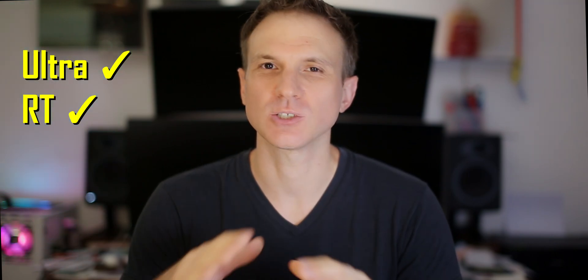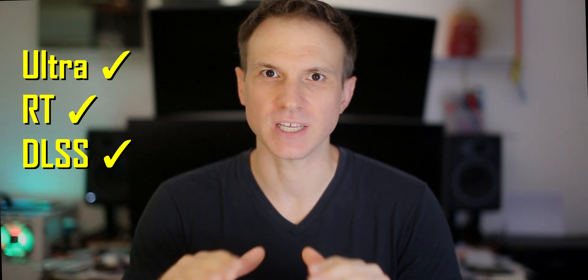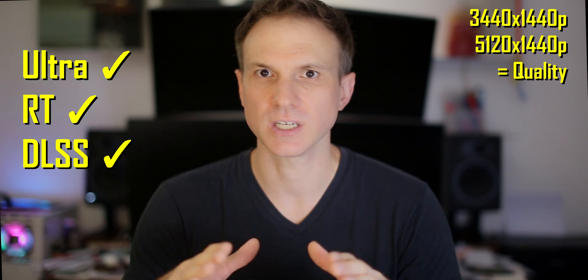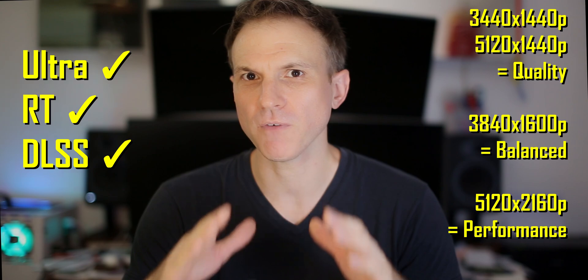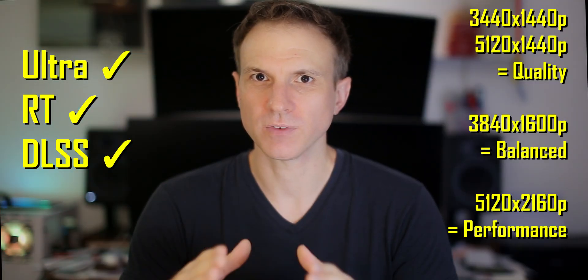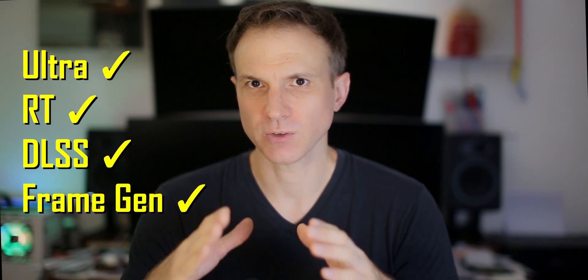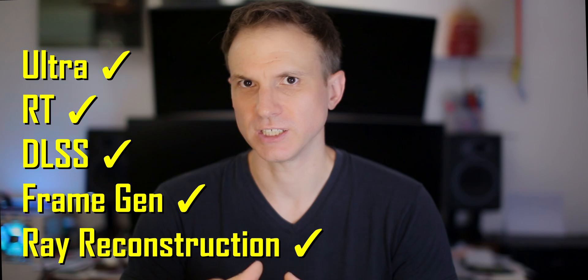So how are we going to do it? First we're going to set everything to ultra and turn on ray tracing, so we're working from the highest levels of visual quality. Then we're going to use DLSS to render everything at around 1080p resolution. That means our 1440p monitors will be rendering using quality settings, our 1600p monitors will be using balance settings, and our 2160p monitors will be using performance settings. This lines up with what AAA developers are recommending, and will give us roughly equivalent visual fidelity across all resolutions. Then we will apply frame generation to all of our games, and use ray reconstruction where available.